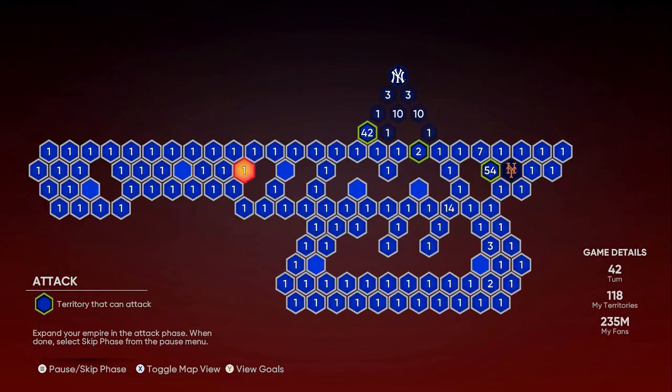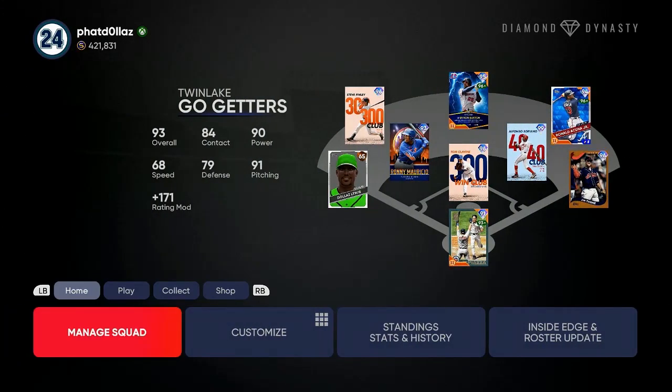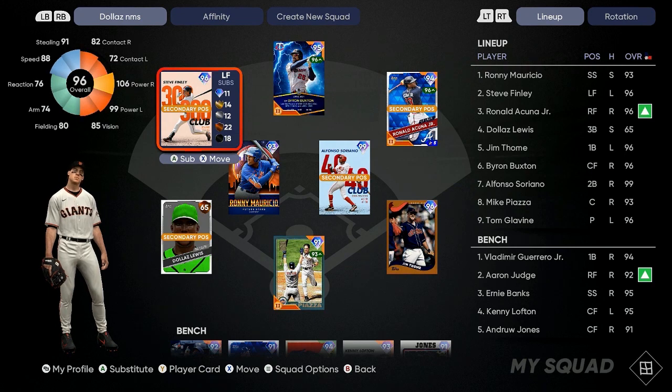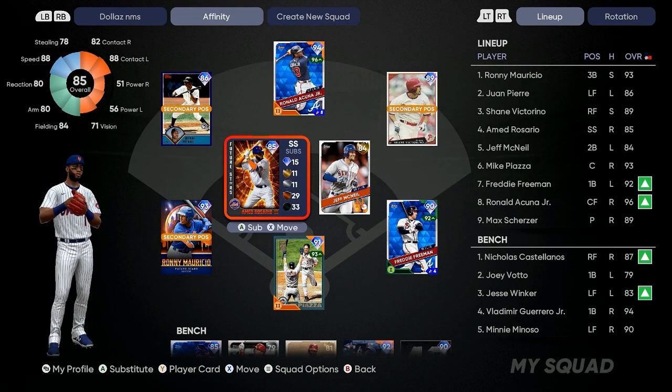I have two strongholds left. Once my strikeouts are finished, if I still have a full game left I'll go in and make adjustments to my lineup. We're going to go over the easiest way to set my lineup — come right here to manage squad at the top, and I have a Team Affinity squad set up already.